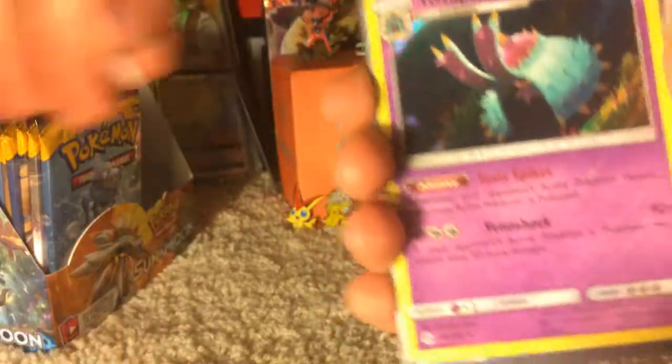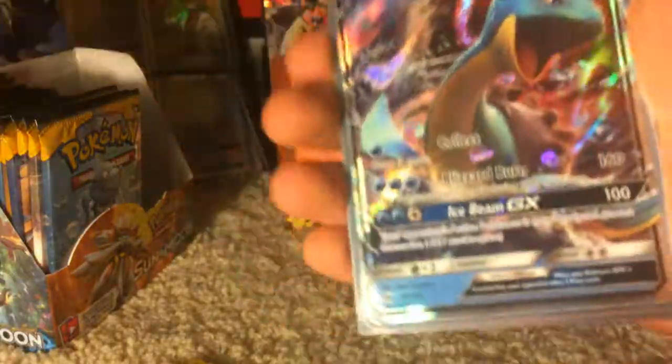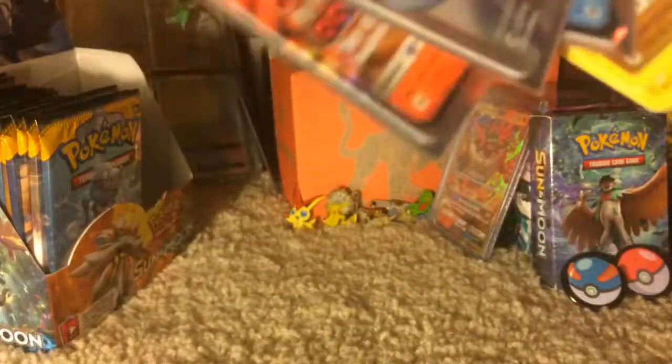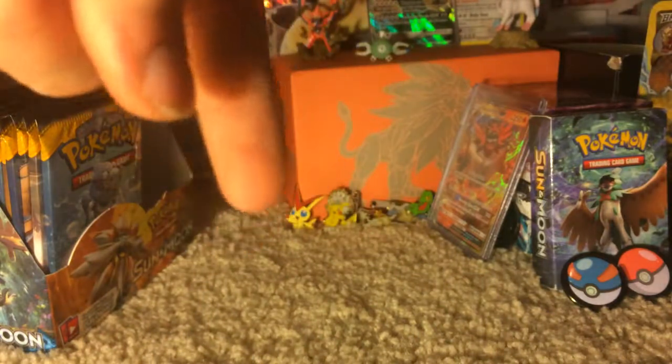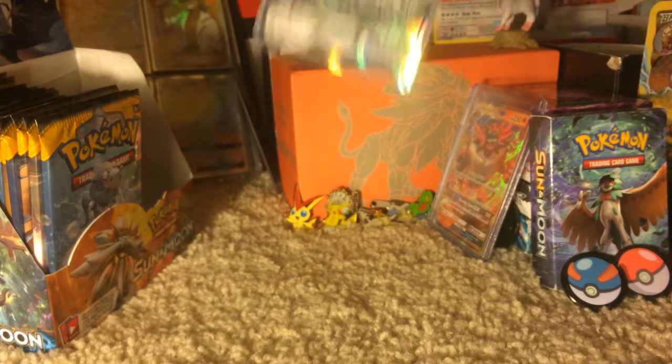To wrap up this part, we're going to do a quick recap. Vikavolt Holo, Dragonite Holo, Toxapex Holo, Umbreon GX, Incineroar GX, Lapras GX, and Full Art Lily. Thank you guys so much for watching — be sure to tune in to Part Two. Snorlax says bye.